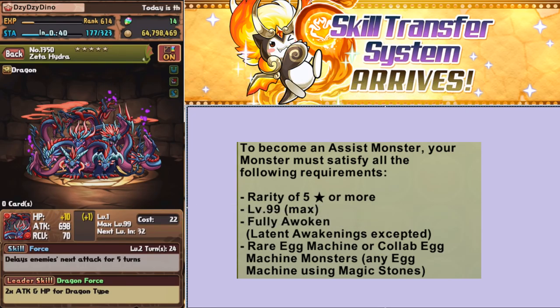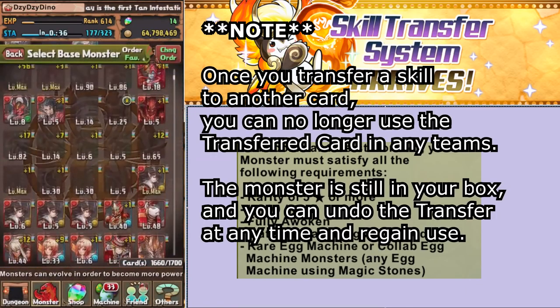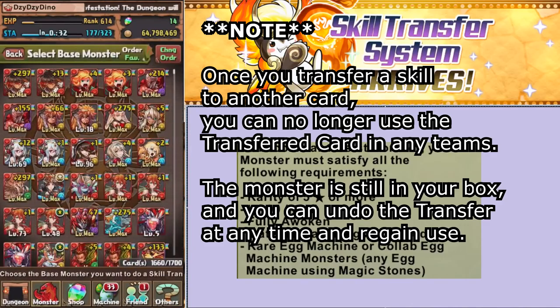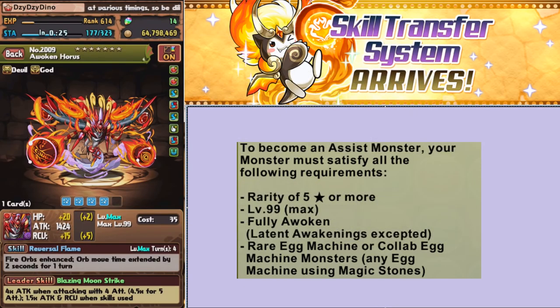So once you do that, the receiving monster will get two skills, but one will be added onto the other for cooldown. Let's try one real quick. Let's say I have Horus here — he's a rainbow leader, you have to match 4 out of 5 colors. Notoriously, his skill is not great for himself. He enhances Fire Orbs when you really want 4 or 5 colors on the board. Enhancing Fire Orbs is not the best thing you can have.